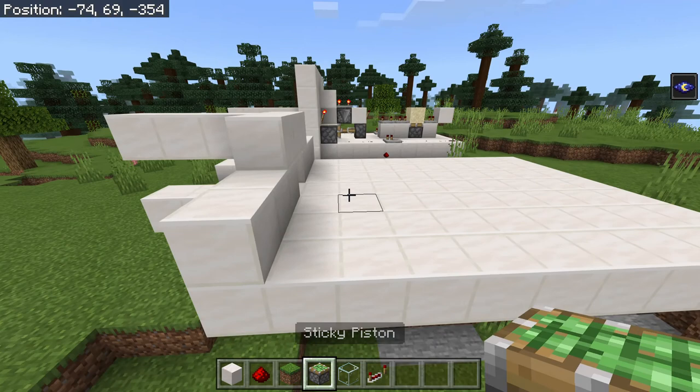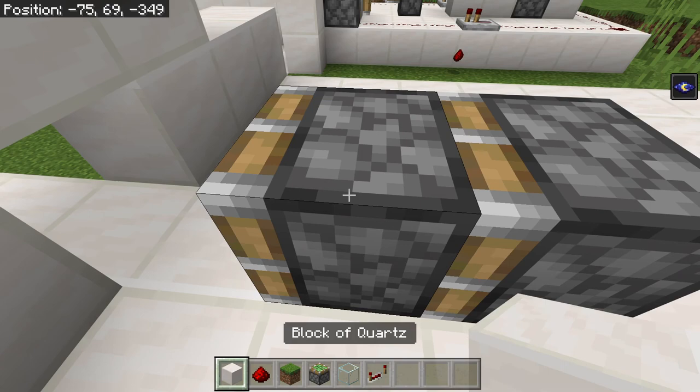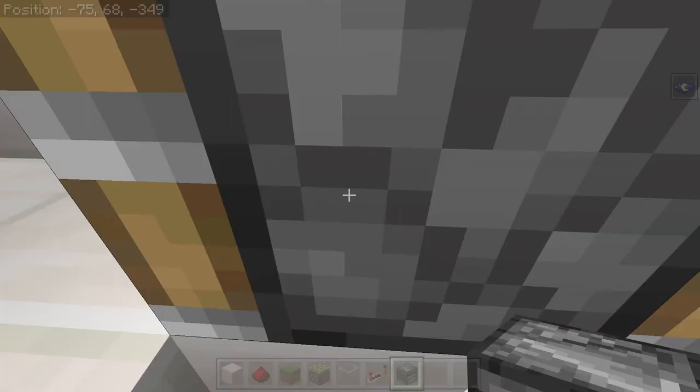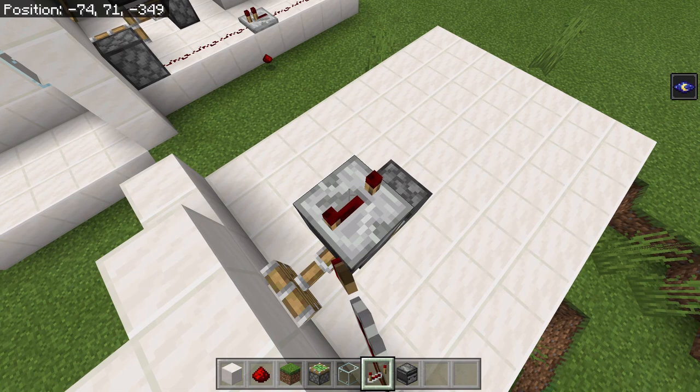The first thing you're going to want to do is build a double piston extender, which is done like so. And in fact I'm going to need to break this out a bit, because I need an observer. The observer needs to be facing upwards and observing the block above it, which is going to be a repeater set to 4 ticks of delay.